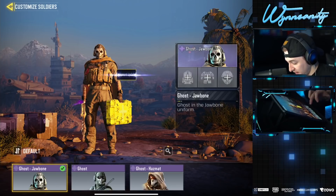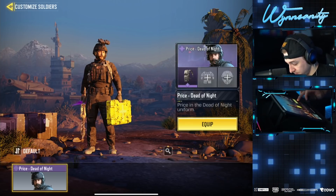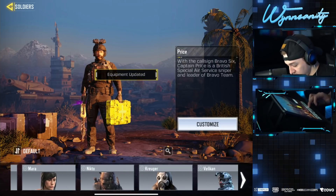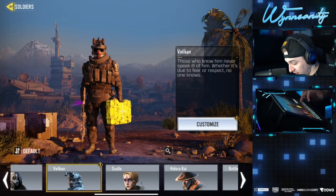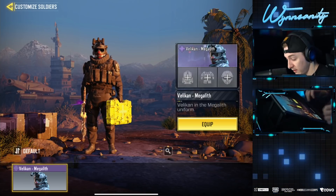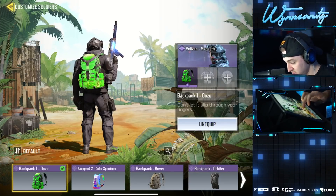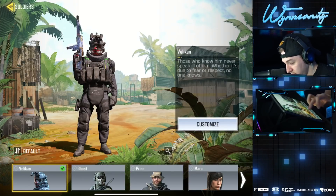That is brand new as well. But I think I'm going to go in with Price. Do we have any new characters? We got Velikin — this one is probably one of the best for night mode. We've got that Megalith skin for Velikin. The black — the ooze backpack on that looks so good, man.